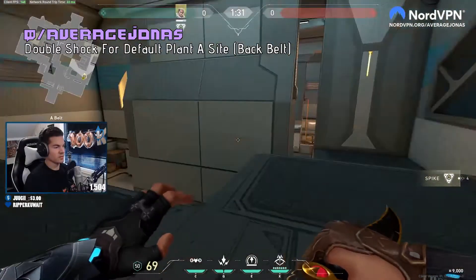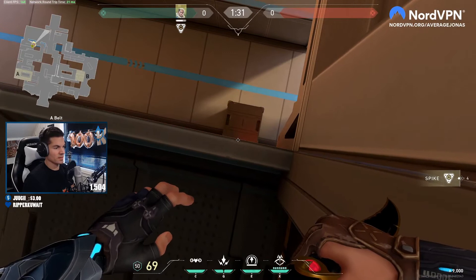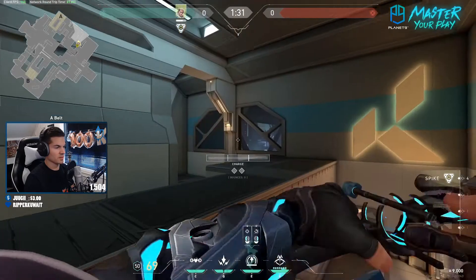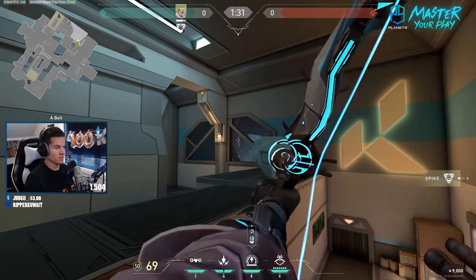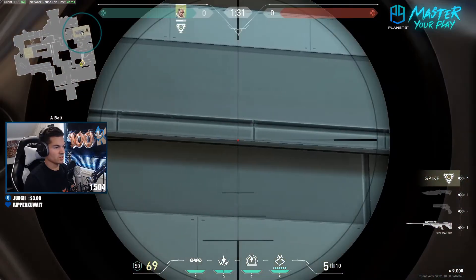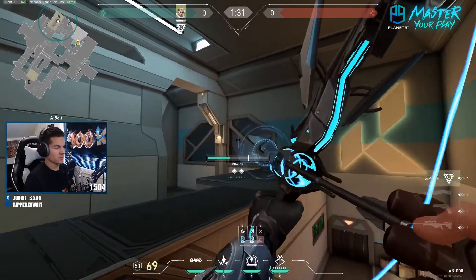A really nice double shock dart that hits default plant you can do all the way back here from belt. You line yourself up with this one like that. The first one is going to be a full charge double bounce where you place your first charge bar line in between this one like that — this one's going to bounce twice and then hit default. Then the second one you're going to place both your charge bar diamonds on each side of this line, and do a full charge one bounce. So in quick succession it's going to look like this.